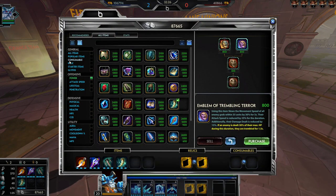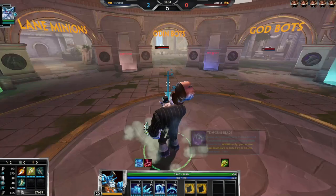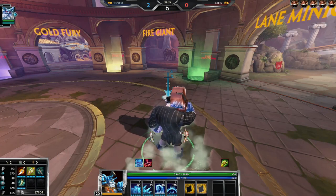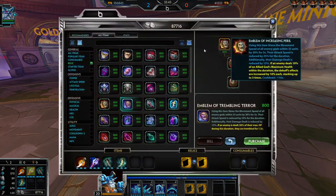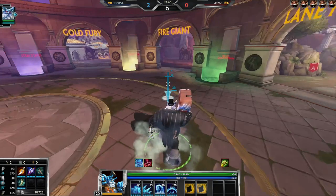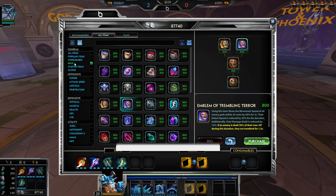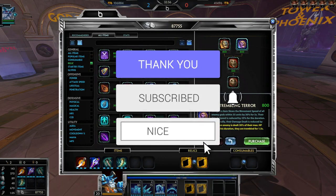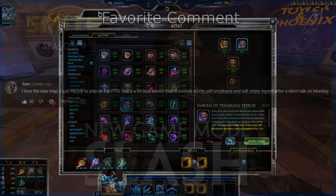If you guys have any questions about the relics let me know. If you test them and find something cool make sure to leave a comment and I'll keep the description updated for any changes. I wanted to wait until the live client because the relics were still being changed on PTS. I'll also make a video on the Glyphs. My favorite relics are Sunder, Blink, or Aegis — I just love all the new relics. Thanks for watching!